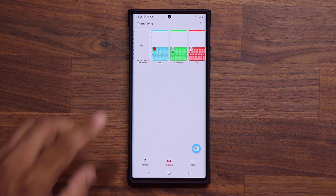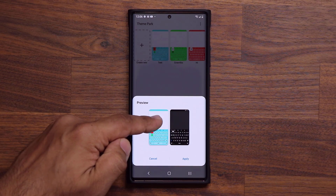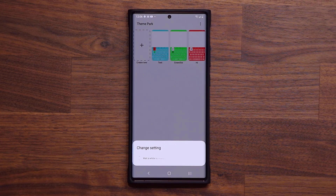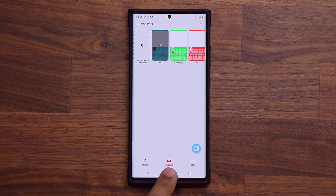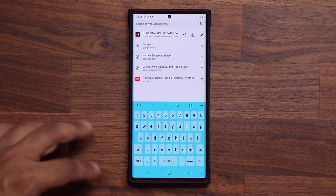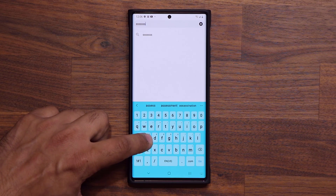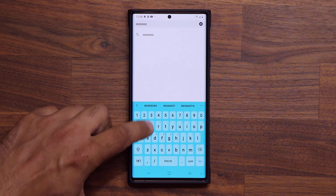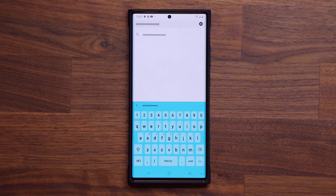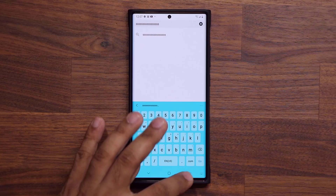Once saved, you can tap on your keyboard to get a preview in both normal mode and night mode. Click apply. Now if I go into my browser and tap the text field, that's the keyboard — as I tap a key it shows green on press but red in the preview on top. You can fully customize these keyboards and even change the background image.